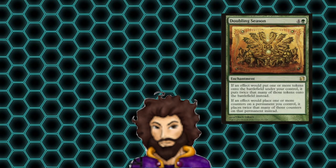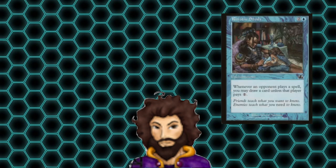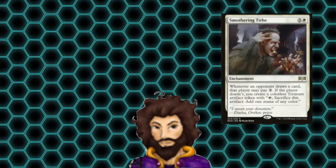Last up, we have four powerful enchantments in the form of Doubling Season and Parallel Lives to increase our token production, Rhystic Study to keep our card draw flowing nicely, and Smothering Tithe to keep our mana nice and full to cast some big spells.